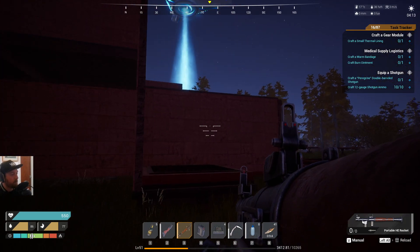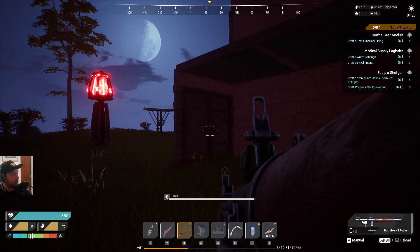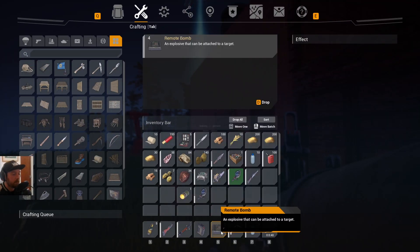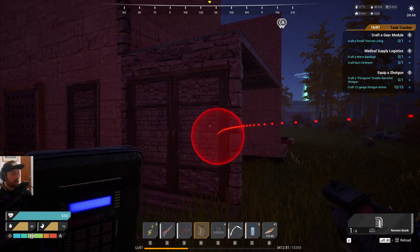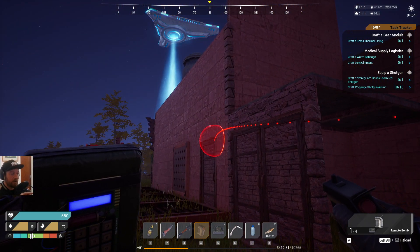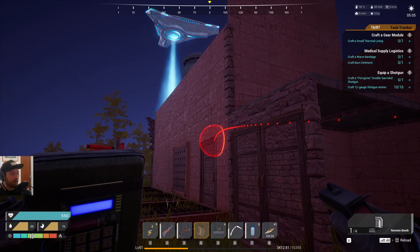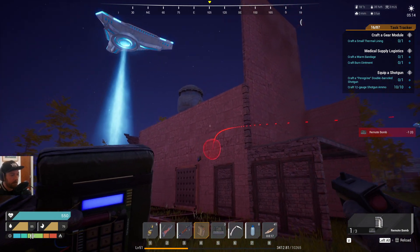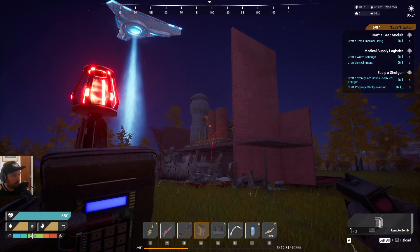Let me just sort this — I don't know what we've got. We've got server lag here and I can't access my inventory. I'm guessing I have to use the remote bomb like a weapon — it has ammunition or something. So throw it on there and step back a bit.